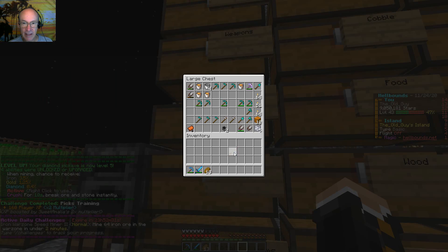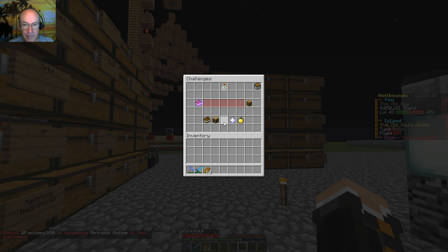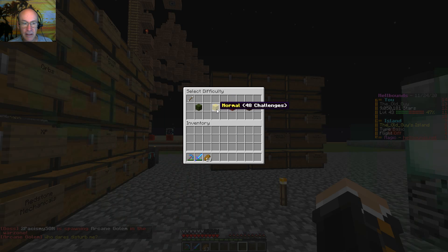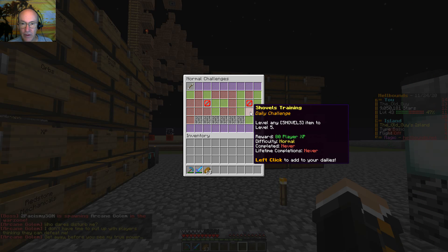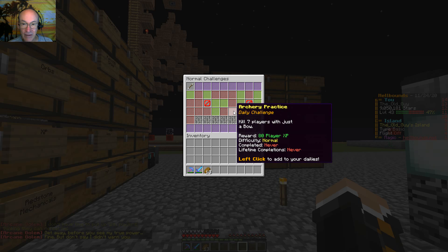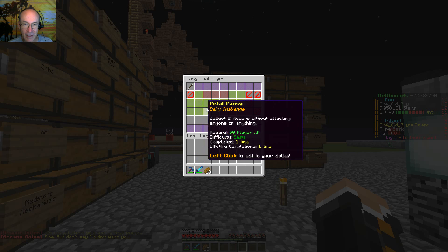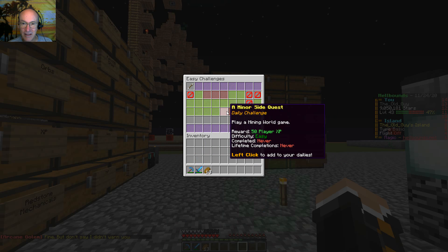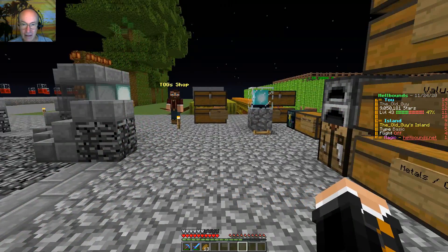Let's see — the other one was mine iron in the war zone. Was that a normal? Yeah, I've already done that one before. What else do we got here? Items to level five — I can do that one. Twenty-five blazes, let's go back to easy. I keep forgetting to select that one. Kill five endermen — I think I'm gonna go ahead and do that later.